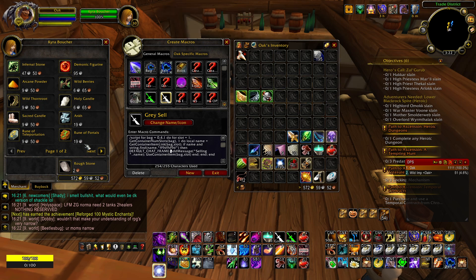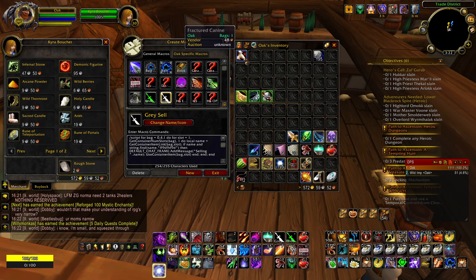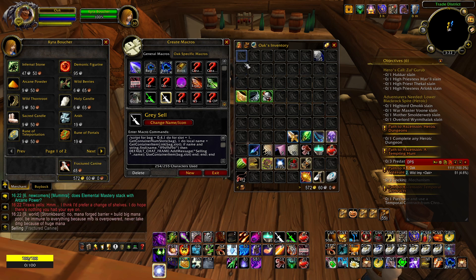Hi! You guys are probably already familiar with this macro that sells your trash gray items automatically from your inventory with just one click. Let me demonstrate — it's down here. Just sold that canine.